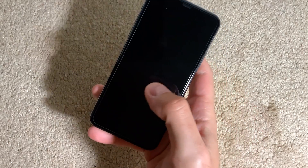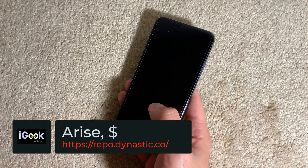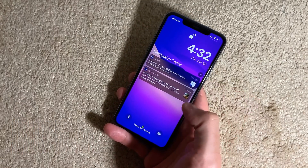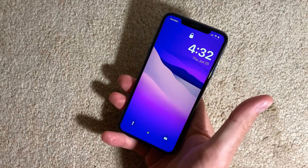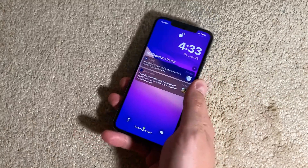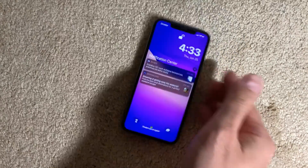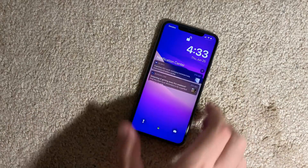The first tweak I want to show you is called Arise. This tweak gives you the option that once you wake your phone, your notification center will be drawn for you to see immediately. Notifications from the notification center will be shown right away once you wake your device — pretty useful if you want to be aware of notifications you may have missed. Arise is a paid tweak that enables this neat feature.